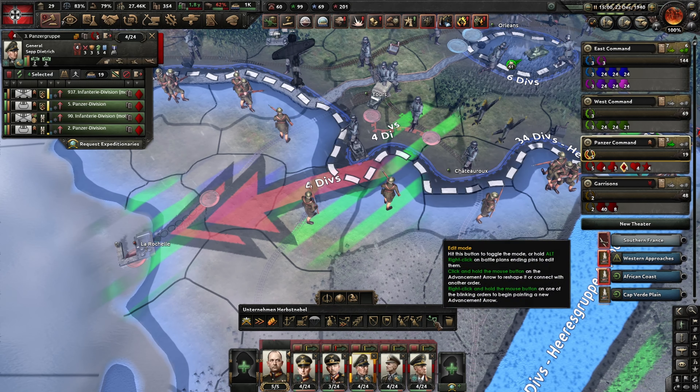I think we need to add some more provinces here. And we did manage to take Brest, so now it's just a cleanup operation here too. Let's make sure that we attack them from here. And now they are trying to break out. We will use all divisions that are not... we captured a Swedish operator. We have military factories that are not being used - this needs to be rectified immediately.